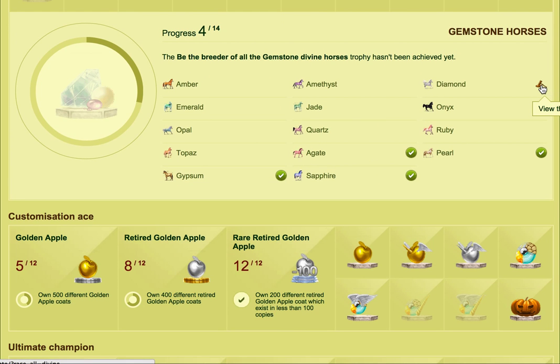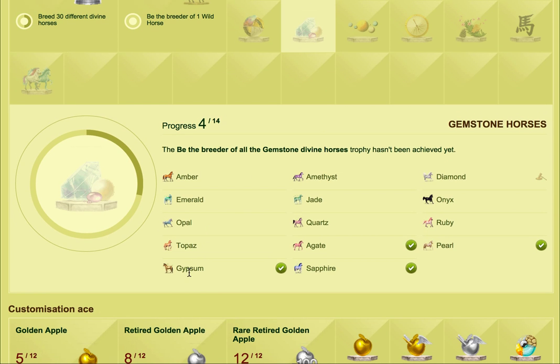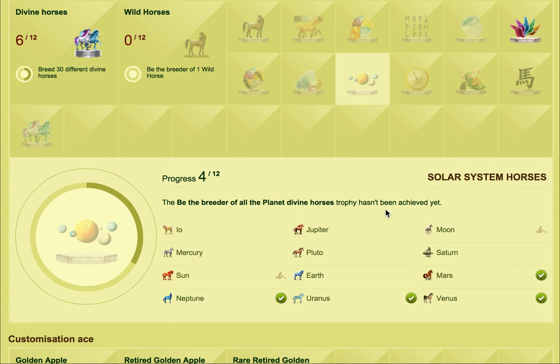The only gemstone horse that's sellable is the diamond, but to get the diamond horse you have to have all the other types. Gypsym is also sellable — it used to be the gypsy divine on the game, it's turned into a Gypsym lately. Then we've got solar system divines, and the sun and the moon can be sold.